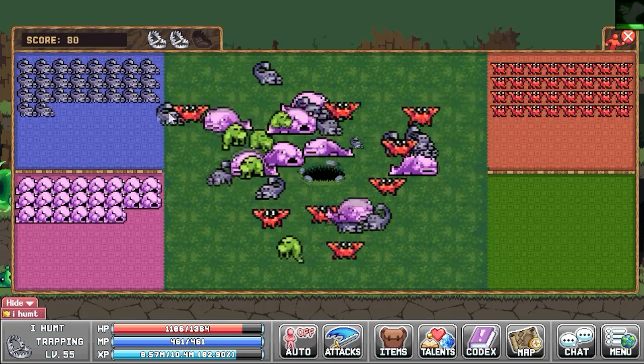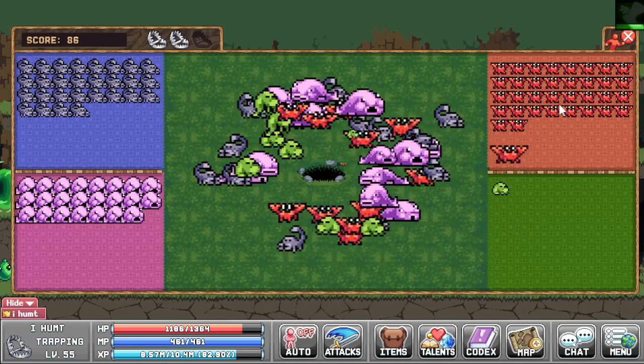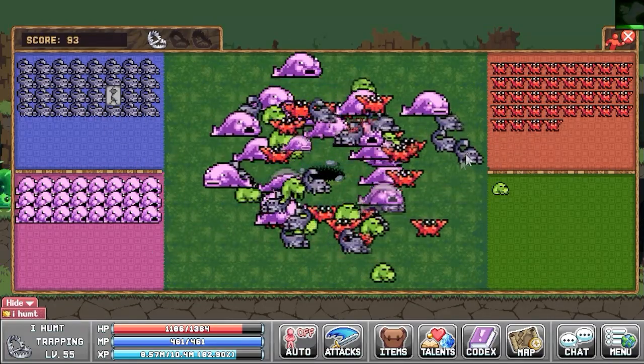You will see that there will be a lot of critters on your screen and it's going to be a little bit difficult to start sorting them out. Just make sure that you try to get the ones that are trying to get into the other pens before they get in, and you'll try to get your highest score possible.